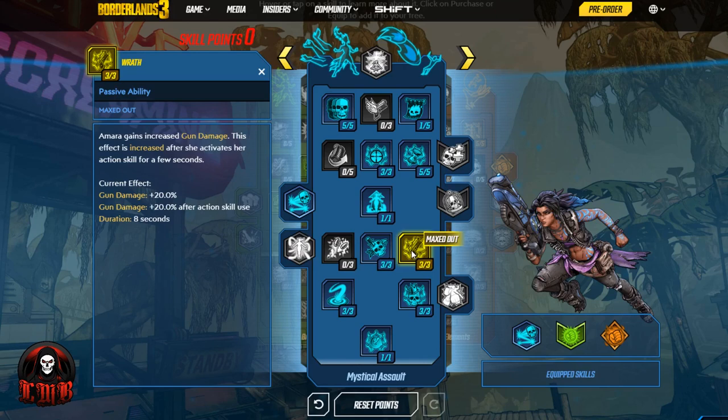Coupled with that we have Wrath: Amara gains increased gun damage, and this effect is increased for a few seconds after she activates her action skill. So not only are enemies taking 25% more damage after being hit by her action skill, we're getting increased gun damage when we activate our action skill for eight seconds. We also have increased accuracy and critical hit damage, so if we're accurate enough to land headshots, we have increased gun damage plus the enemies take even more damage — all of this combos together from activating our action skill.